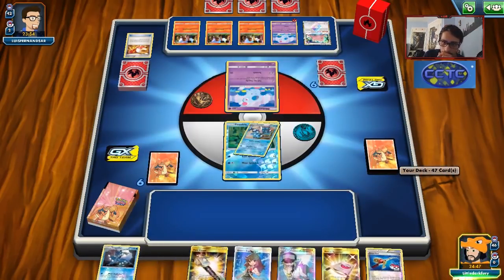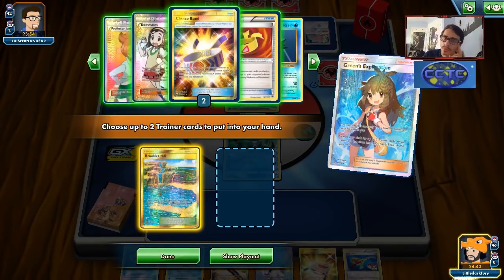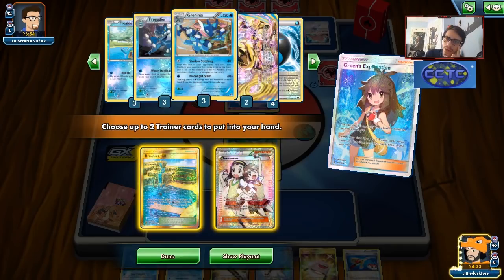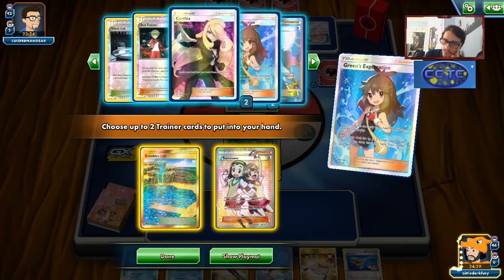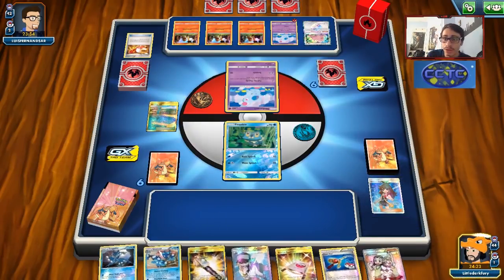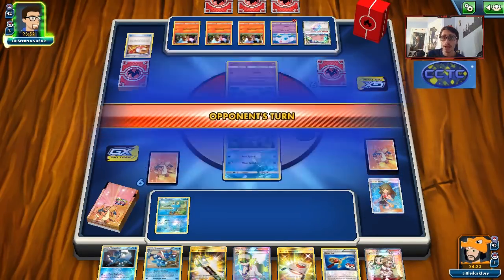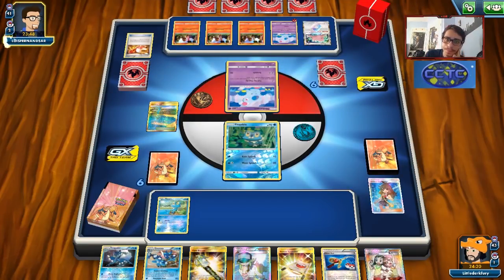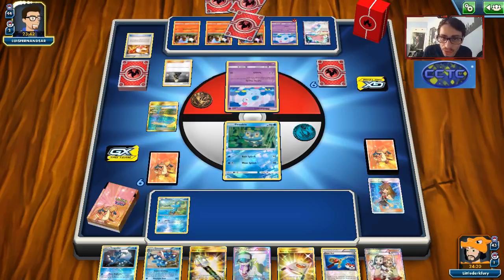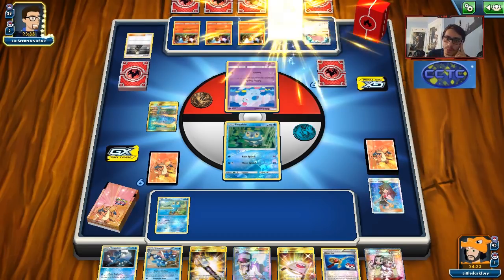We'll Green for Brooklet Hill and Teammates — if I get knocked out, we can use Teammates. They might knock out Froakie with a Rare Candy play. We'll prepare for that. We're probably going to end up passing because we need an energy. We could maybe run Professor's Letter in this deck to Green for energy, because Green-ing for energy is actually really good. We need a Rain Coming Down. Just a pass.